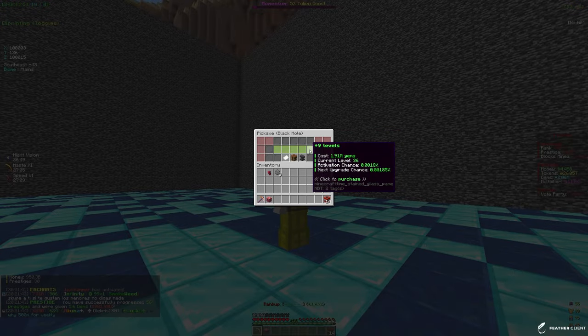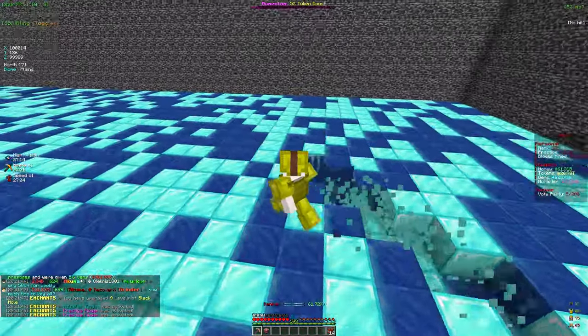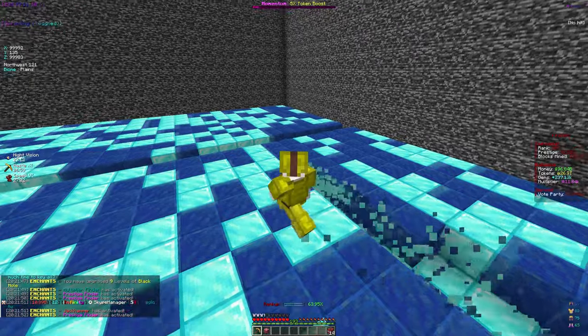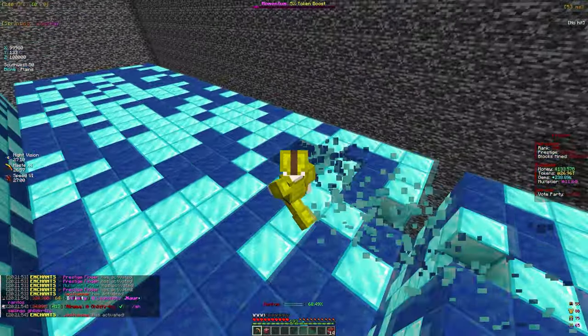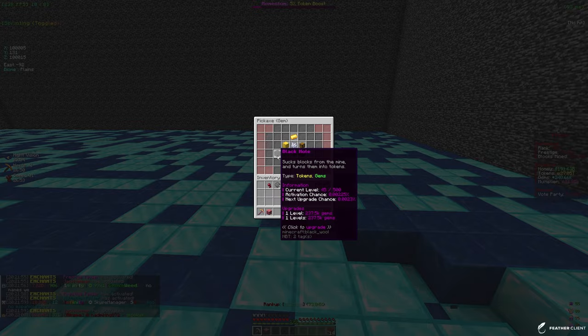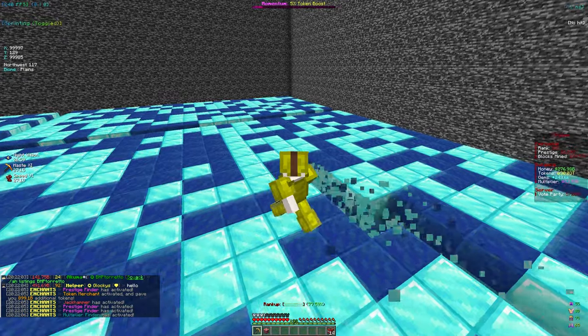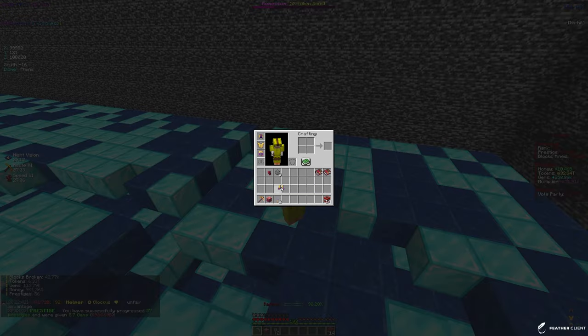We have 2.04 million gems, so let's go into gem enchants and put some on the black hole enchant. We can buy 9 levels which is not bad. The black hole enchant is pretty good and it is also a token enchant, so it's going to give us more tokens. It's also a gem enchant so it's going to give us more gems, which is very useful.